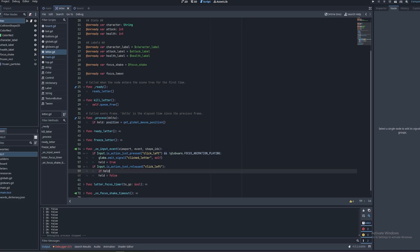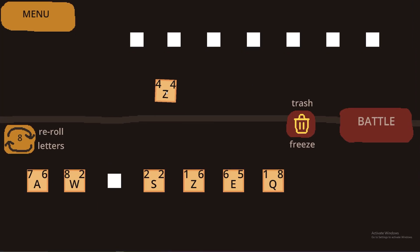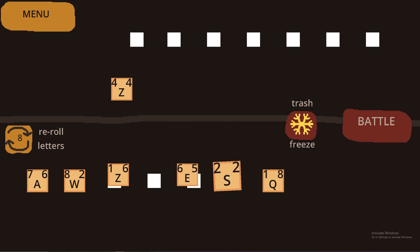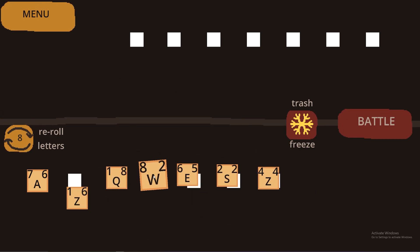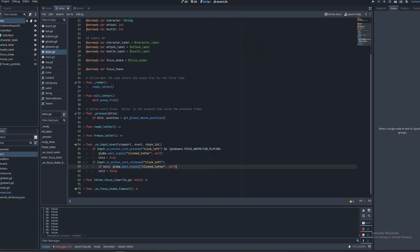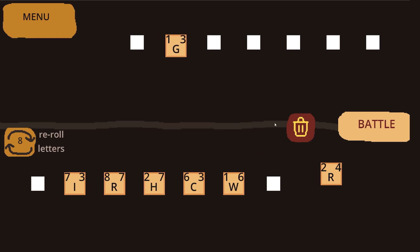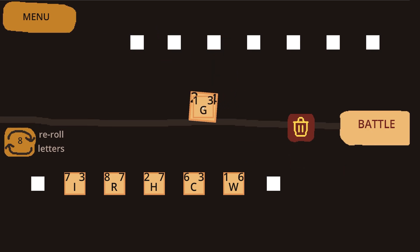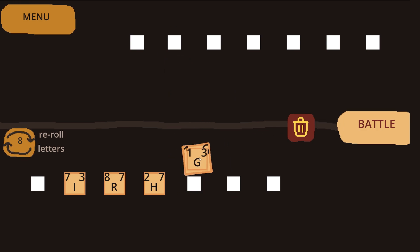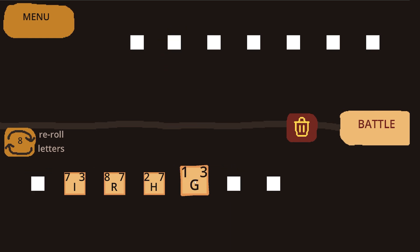For the rest of the first day, I wasted it away trying to implement a drag feature. I wanted the player to be able to drag words around to better visualize them, but it was just way too buggy. I wished I was working with kinematic bodies, but I had to change the letters to Area2Ds to prevent the bug from before. I just ended up giving up because I need to focus on the actual rest of the game.